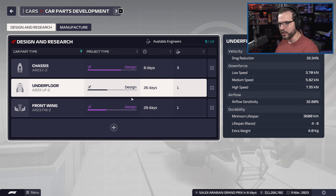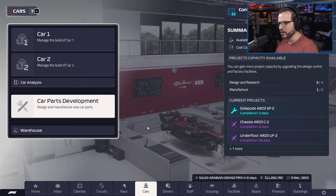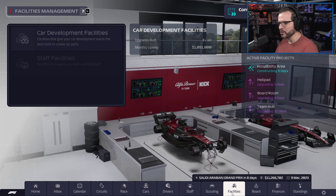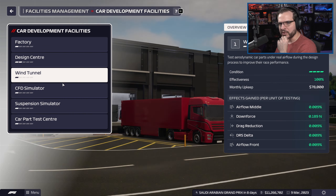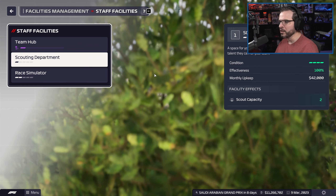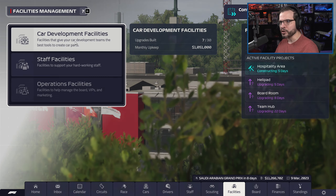The next car part development will be in eight days — that'll be after the race or right as the race is starting. I did kick off a couple more upgrades on some facilities. I also kicked off another rank of the team hub just because it's going to help our staff develop more, plus it increases our team attractiveness by a decent margin.